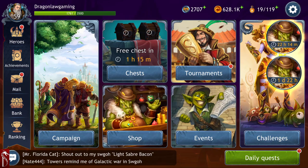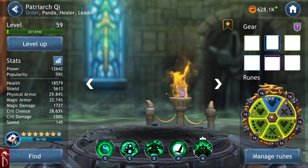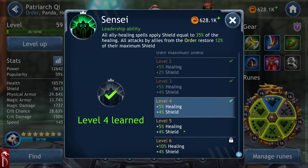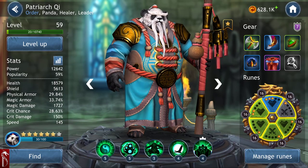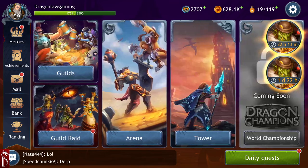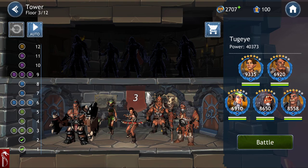Let me read his ability. It says: all ally healing spells apply shields equal to 40% of the healing. All stacks by allies from the Order restore 16% of their maximum shields. That's at level four — at max it's 50% and 20% max shields. It's really really good. Every time you have an Order character dealing damage they're returning their own shields — that's why I use this Order team.